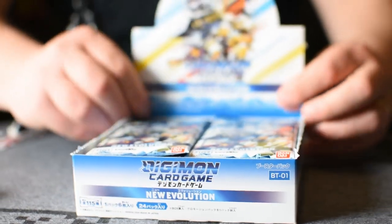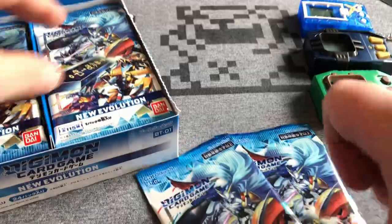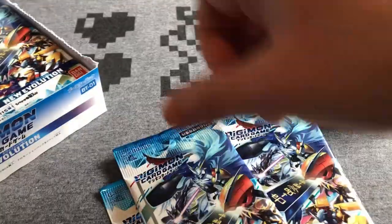Look at that beauty. Can you imagine a world where you walk into a shop and see that on the shelf? Paradise. The only thing better than seeing it in a shop is seeing the full box in your bedroom. So we're going to open 10 of these bad boys - one, two, three, four, five, six, seven, eight, nine, ten.